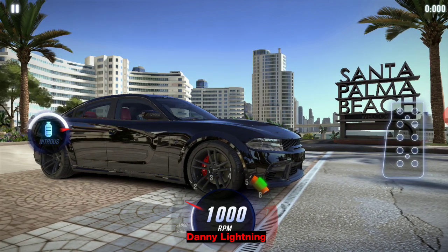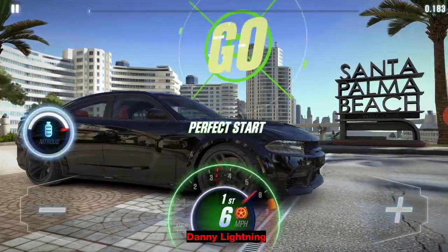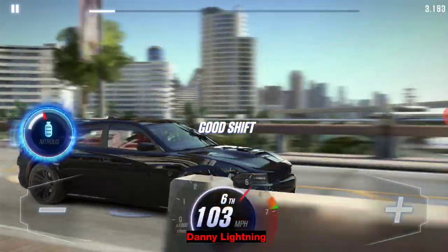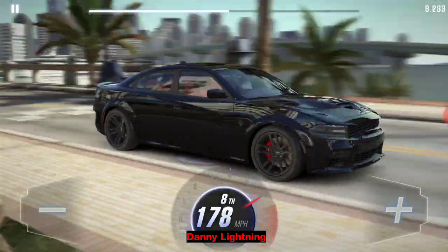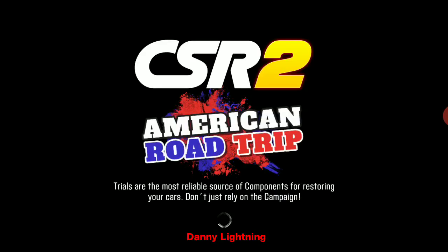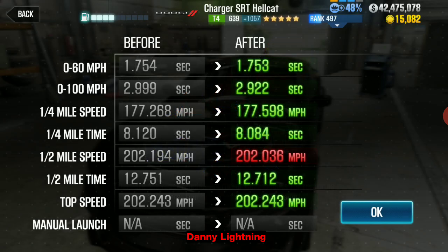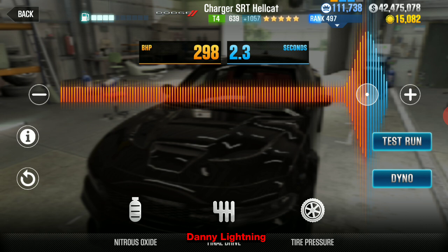Here we go, let's give it another run. Three, two, one, go — second, third, fourth, nitrous, fifth, sixth, seventh, eighth. I think that was a much better run; on the last run I might have buried the needle on one of those shifts. We got a 12.712 with a dyno time of 12.729, so this is beating dyno by just a little bit — not a huge dyno beater, but it does beat dyno.